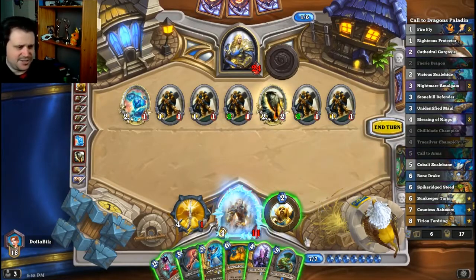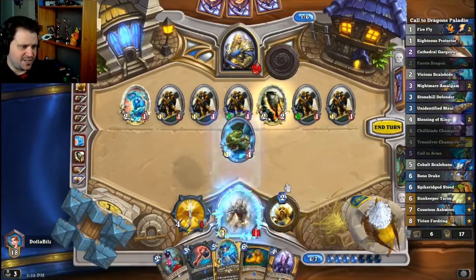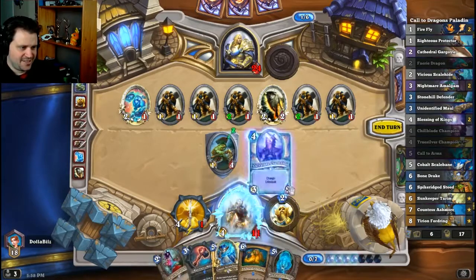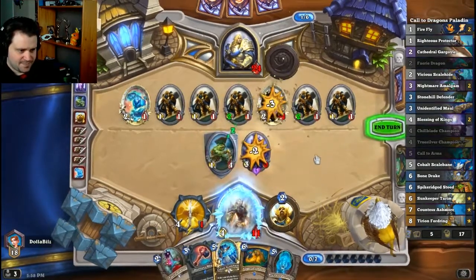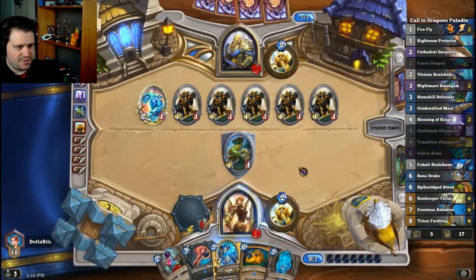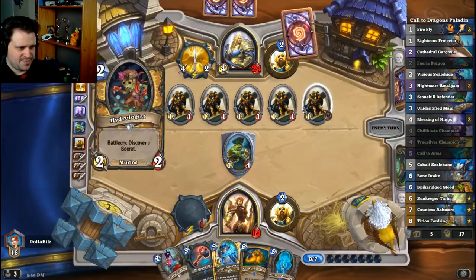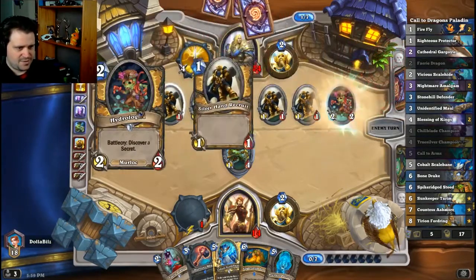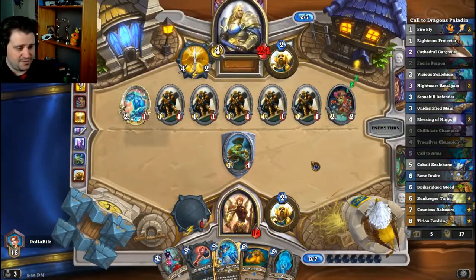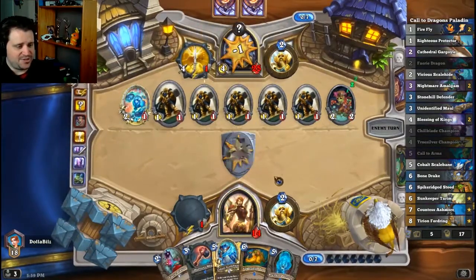We can Stone Hill Defender into something and then Chill Blade Champion to kill that Direwolf. Take the Witchwood Grizzly — heal us for three. Take that attack off the board. It's gonna hit us for seven. We can actually Witchwood Grizzly Purifier's Maul and give it Divine Shield.